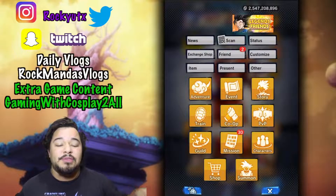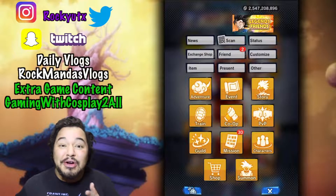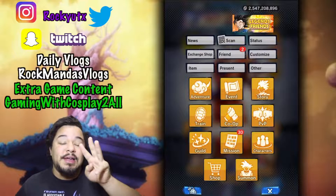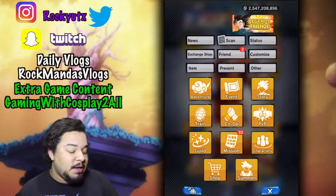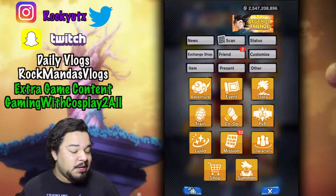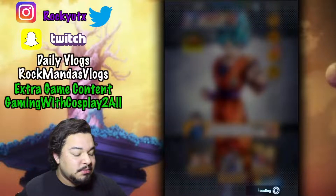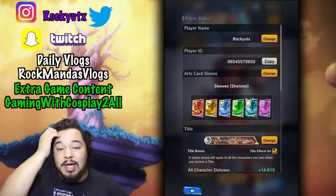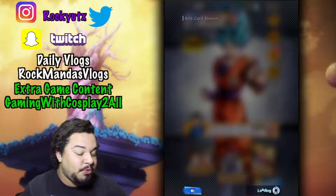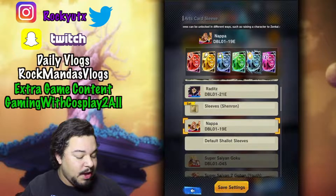All you have to do is seven star your Nappa, get to Zenkai level three — which is a grind, that's the only downside. It is a little bit of a grind to get that. I'm out of skip tickets. Then what you're going to want to do is go to status. Once you unlock the sleeve — because you unlock it automatically at level three of Zenkai — go to change. Then you scroll right on down to Nappa right here.